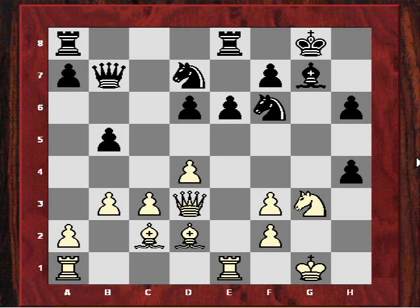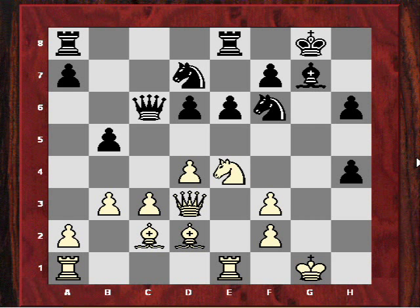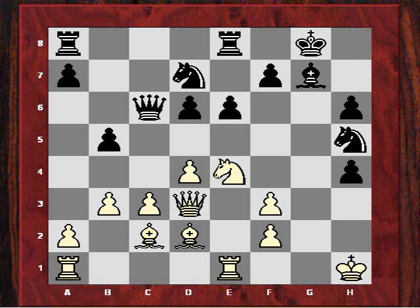After gxh4, Ne4, black plays Qc6. There is no immediate threat, as there's no pressure yet on the g-file. So the next move is quite logical — just Kh1 — the king sidesteps to make way for the rook to come to g1. After Nh5, it seems black might be holding this.